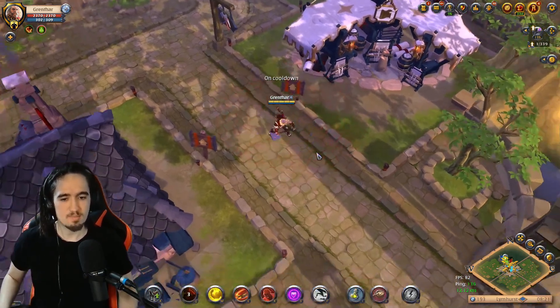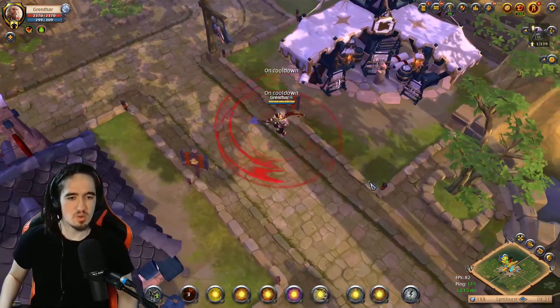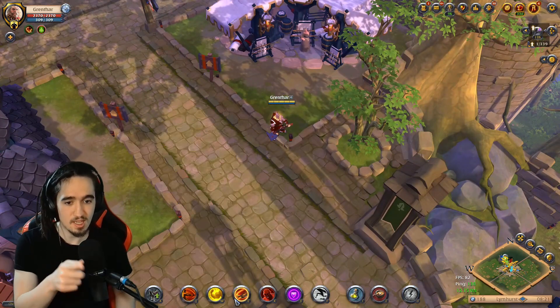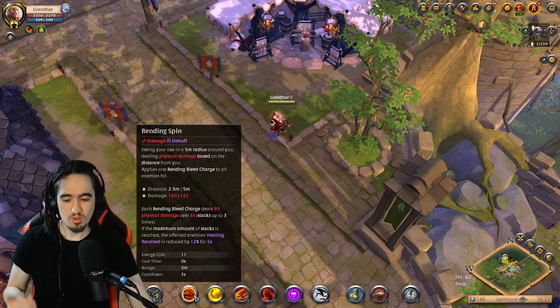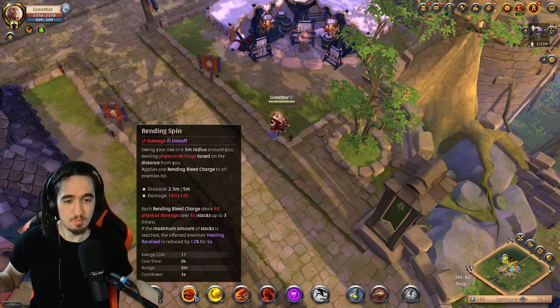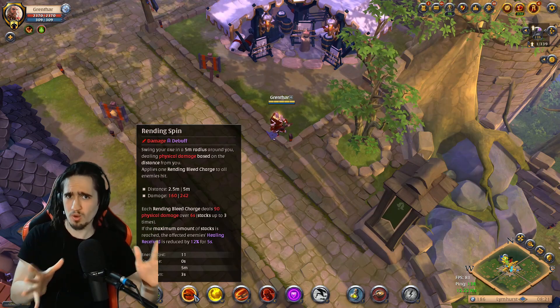This ability is your main spammable — just spam it as much as you can. You're gonna apply stacks to your enemies as you spin around your target. This also applies a debuff that reduces the healing of your enemy, which could be very useful in PvP against a healer. In PvP you will need to switch this Q, but we'll get there in a second.